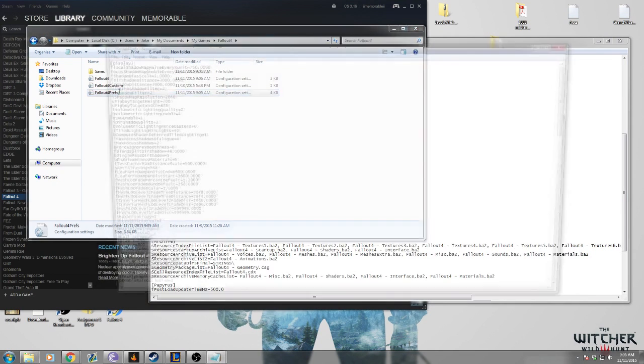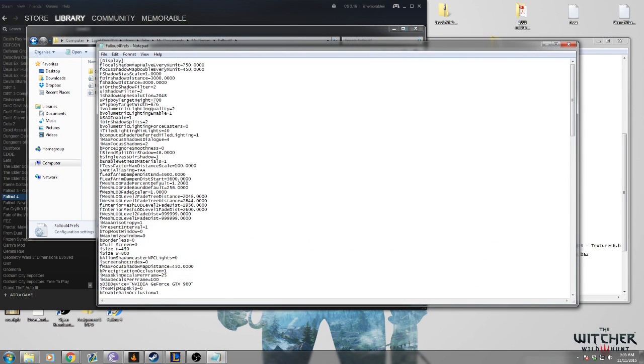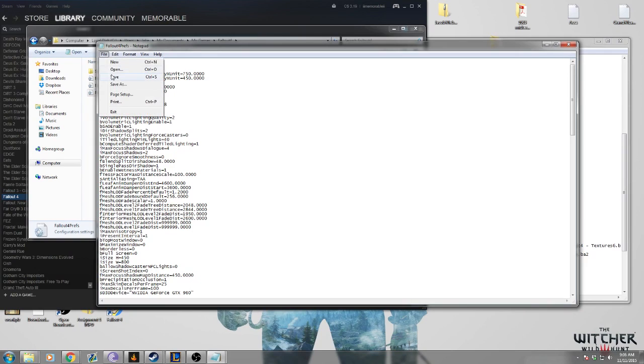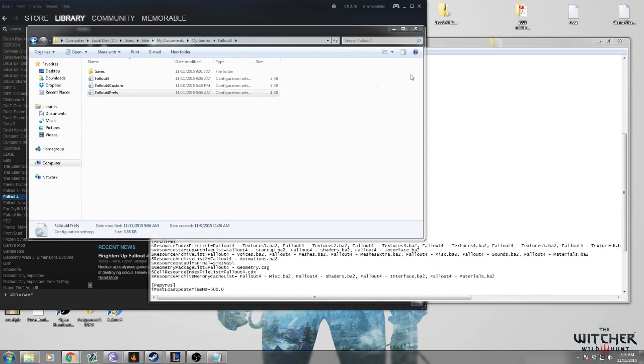Also in Fallout4Prefs.ini, you want to do the same thing — add it to the top of the display section, making sure there's not already a line in there. Add 'fDefault WorldFOV=90'. Same thing. Now let's save up and get back into the game, and I'll show you guys the difference.